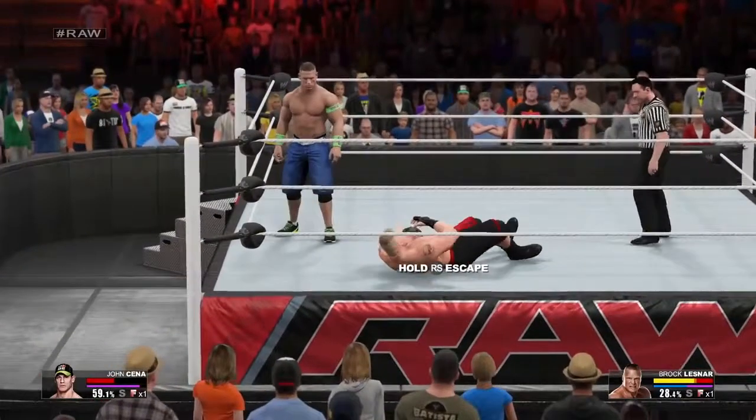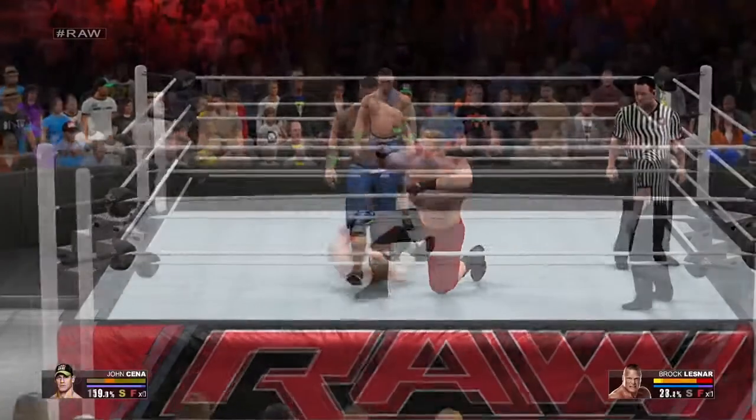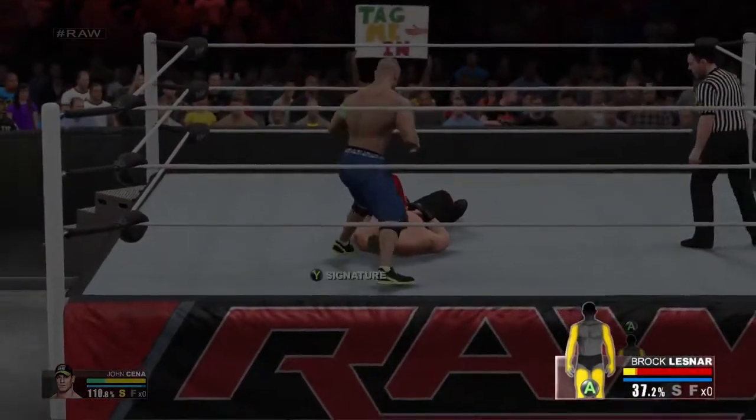You can check the health of your superstar by pressing the view button, which will display your individual limbs health. Your opponent's limb target health is automatically displayed at any time you utilize limb targeting.